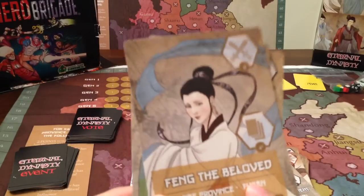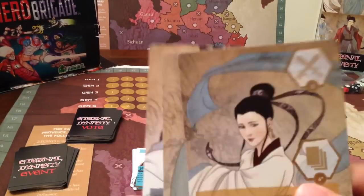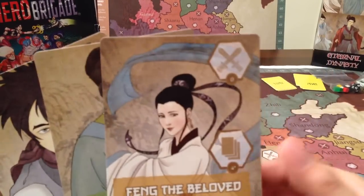You also want to look at where they start on the map. She starts in Fujian, which is in the corner over here. But sometimes your starting position is going to be even more important than your cards, your bonus influence, and your ability.